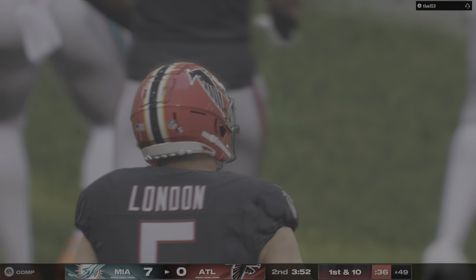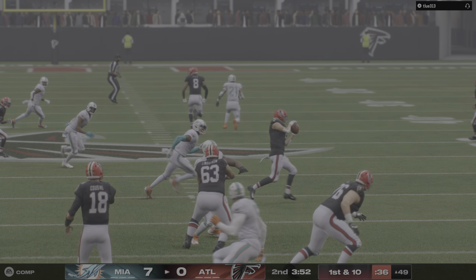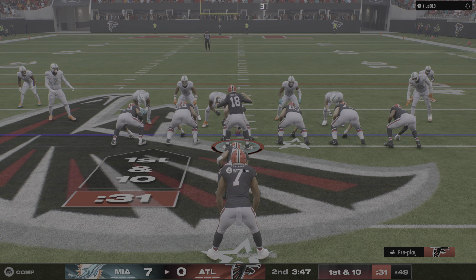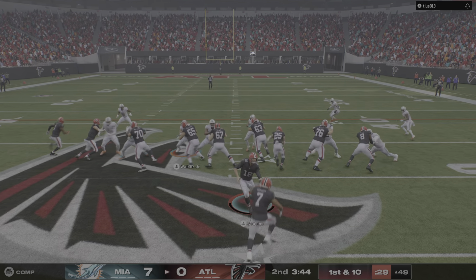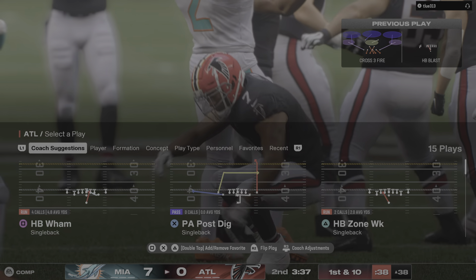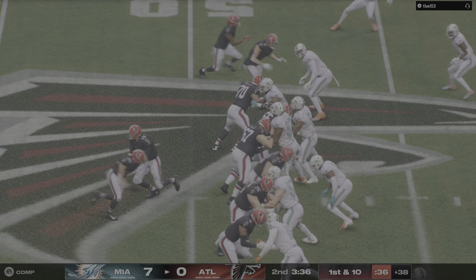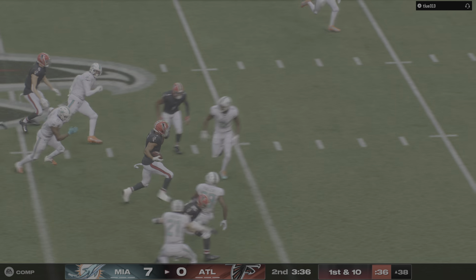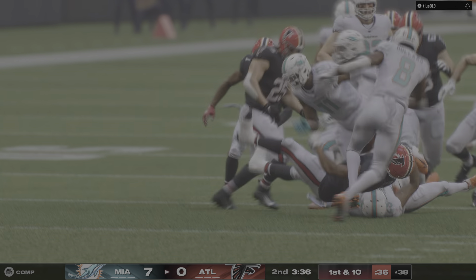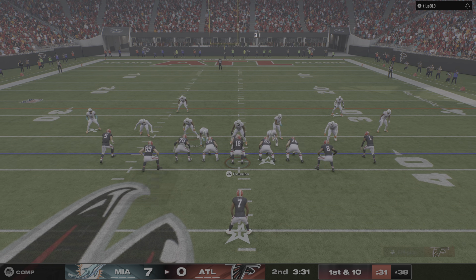After the touchdown, Sanders kicks it away. It winds up way short of the landing zone, so that'll move the ball all the way up to the 40-yard line. First and ten now from the 30. Here's Cousins — got a man, it's London. He'll take this to the other side of midfield before going out of bounds, good for 21 yards on the catch and run.